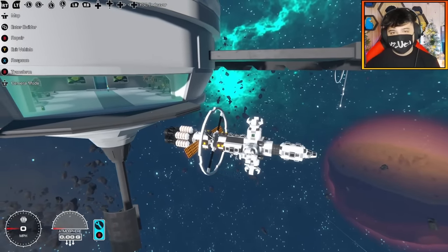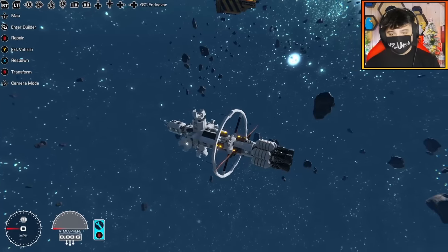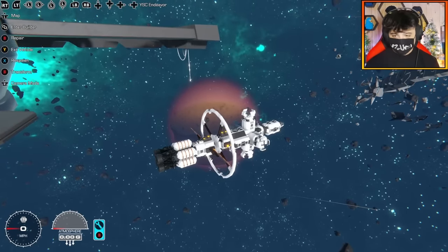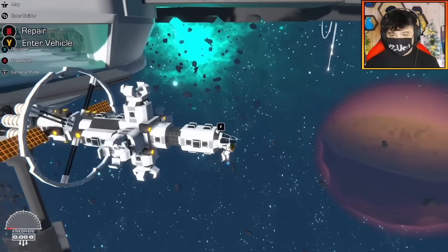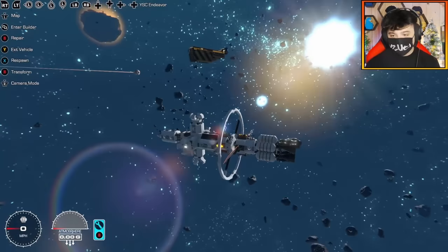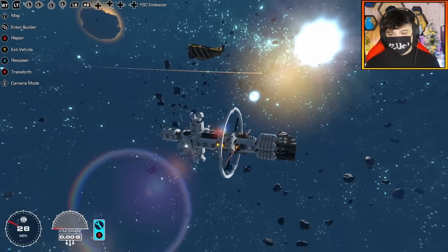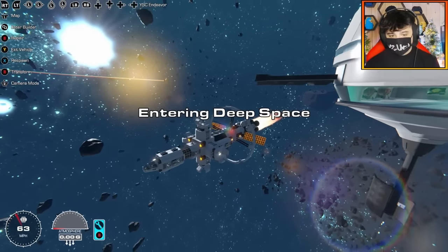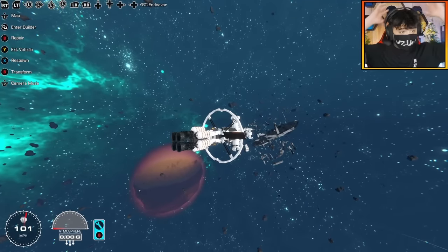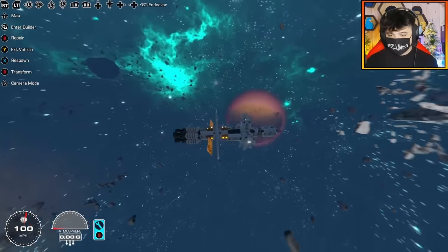You can already tell I've based this off human technology — what we're actually capable of. If we actually funded space flight we'd have something like this, guaranteed. So this is the Endeavor, the main capital mothership. It's got thrusters, and what I love about this is when you propel forward you can get to like 100 miles per hour and it just stays at that speed. You can sit back, relax, and go on your space voyage.